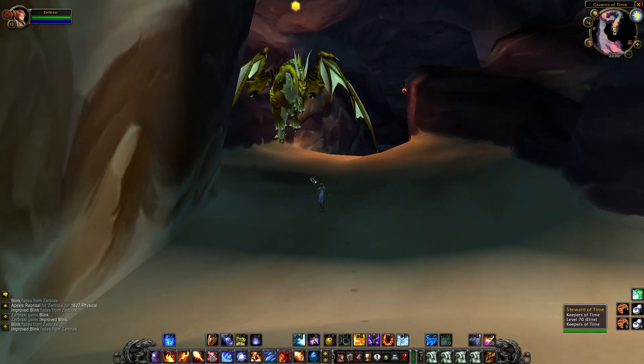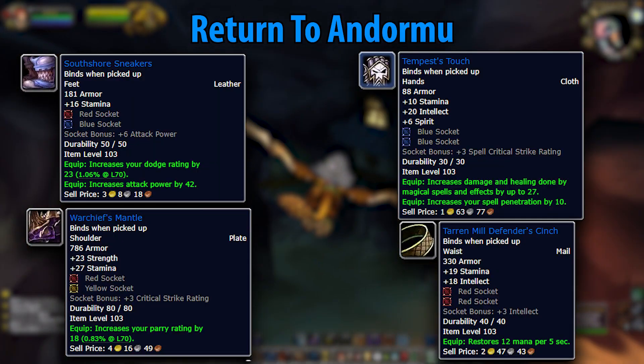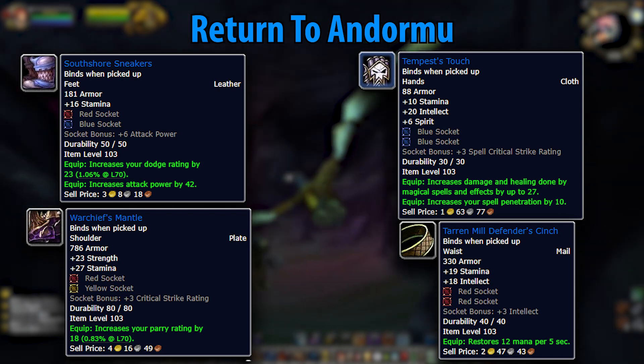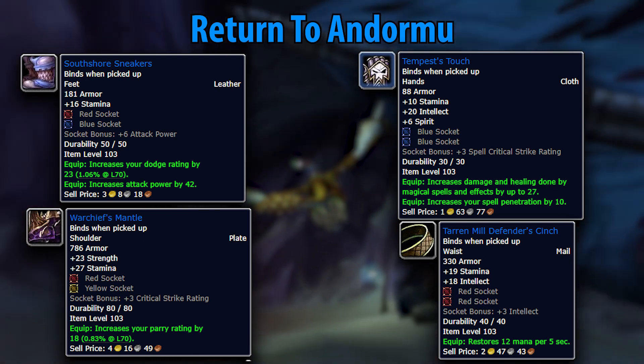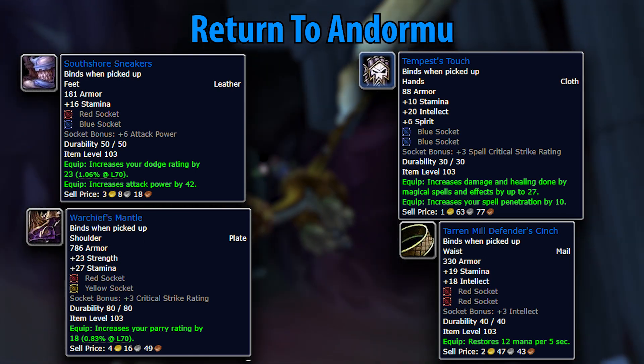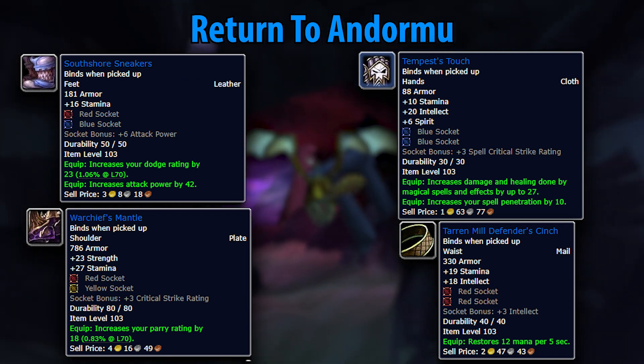Are you bored of Outland yet? If you said yes, this is going to be a weird expansion for you. Let's take a break from Outland and head to Tanaris to visit the Caverns of Time. At the entrance, you'll start a questline to unlock the instances in this area. After completing Escape from Durnhold, you'll be asked to return to Andormu. The Tempest's Touch gloves make a very strong pre-raid handpiece, especially given the extra sockets. The Warchief's Mantle should also be pointed out for tanks — and tanks, note that dungeon and group-based quest items are actually really good rewards, a trend that exists through pretty much all of Outland.